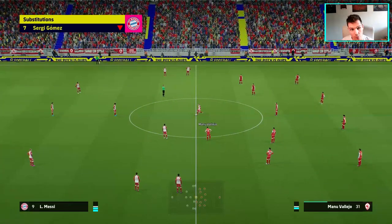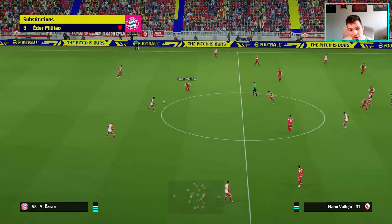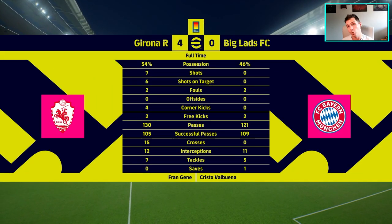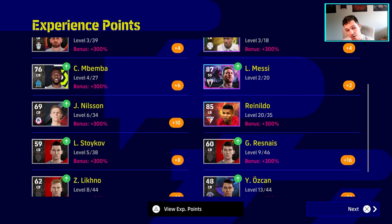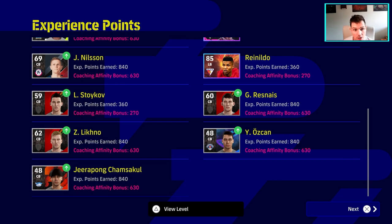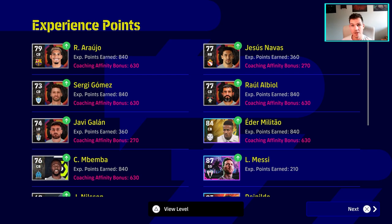We're 4-0 down so we're just going to skip to the end of this game — simming it, waiting for the match to play out with all subs brought on. We got absolutely slaughtered by the Legend AI. Looking at the experience points: the likes of Raúl Albiol and the new players we signed are getting the coaching affinity bonus — 630 points. That means they played the full match. Players like Reinilda who were brought on as subs get less, but it doesn't really matter.